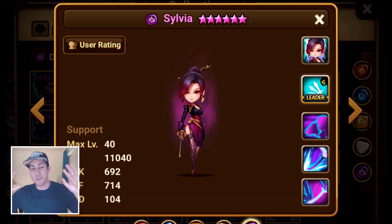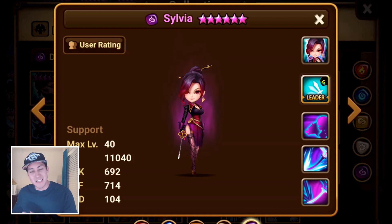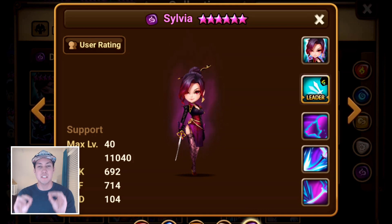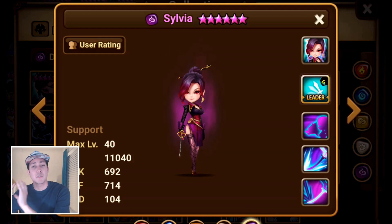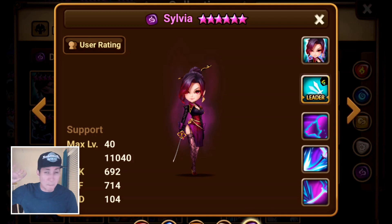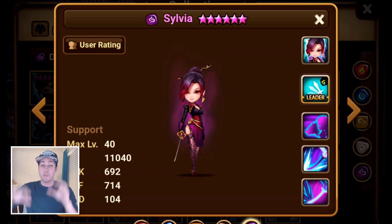Coming in next on the list is Sylvia. I know we're talking about a lot of LD nat fives, but don't worry — the normal nat fives coming up are actually even better. Sylvia is really good because she brings another ally with her every single time she attacks, kind of like Tark but on a per-attack basis. Put her on violent with as much speed as possible — speed slot two is almost a must — then HP and defense throughout the rest of the runes, prioritizing the best overall stats.